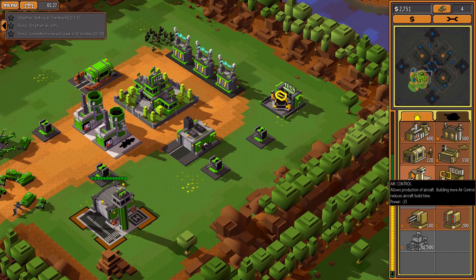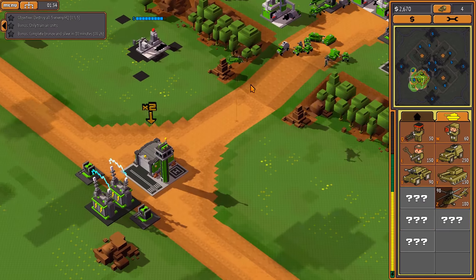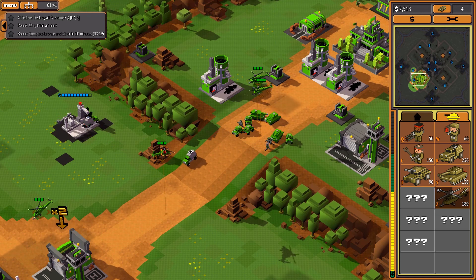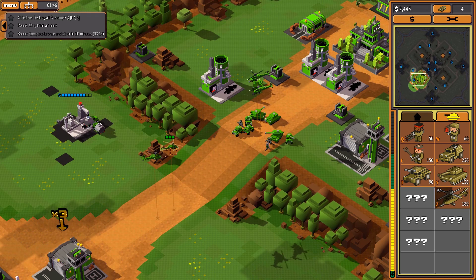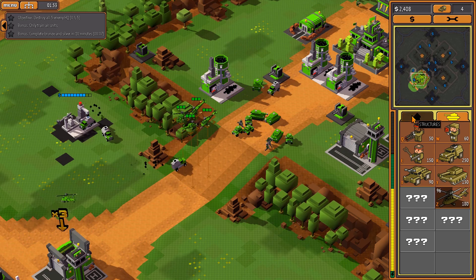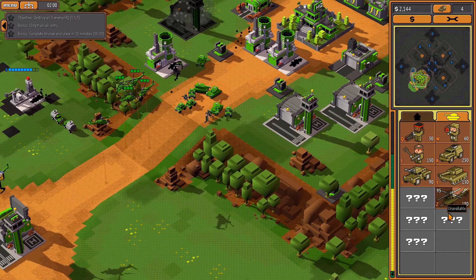I want them to train faster, right? Not too fast, but faster. Clicking on these things is a bit of a nightmare — look at where I have to click to target it. Right here doesn't work, on its tail doesn't work. I have to get it right on the front. Maybe one more, because they are training pretty slow.